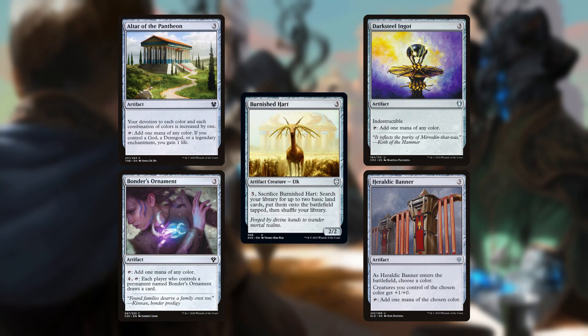To keep dollar cost down, we do have some 3-mana ramp as well: Altar of the Pantheon, Bondur's Ornament, Burnished Heart, Darksteel Ingot, and Heraldic Banner. The Altar is going to up our devotion to black even though it's colorless. Bondur's Ornament is going to give us some expensive card draw that we hopefully won't need, but it's there in case of emergency. And Heraldic Banner is going to make our creatures even more powerful. You may have noticed that we're running a fair amount of ramp that gives us access to any color — most of the time these will simply tap for black, but sometimes they'll tap for our opponents' colors.